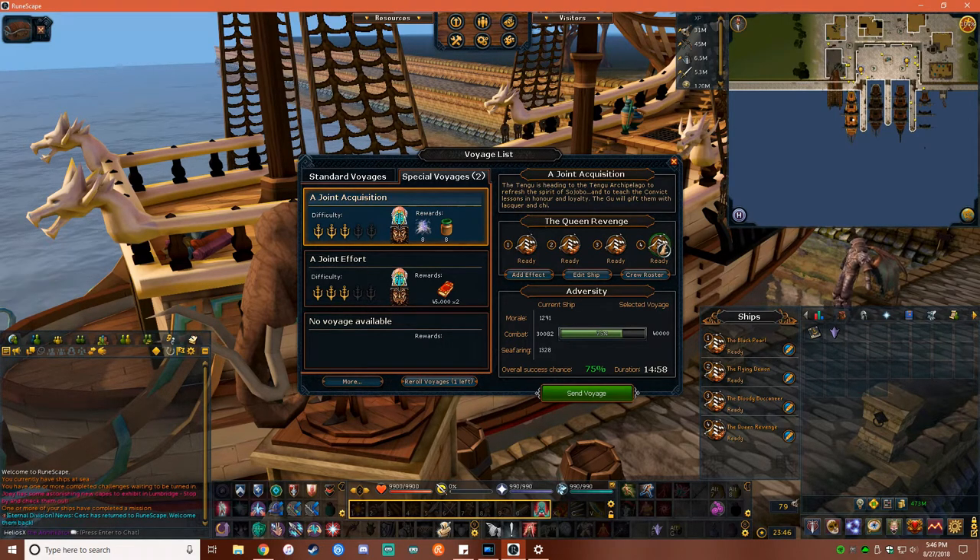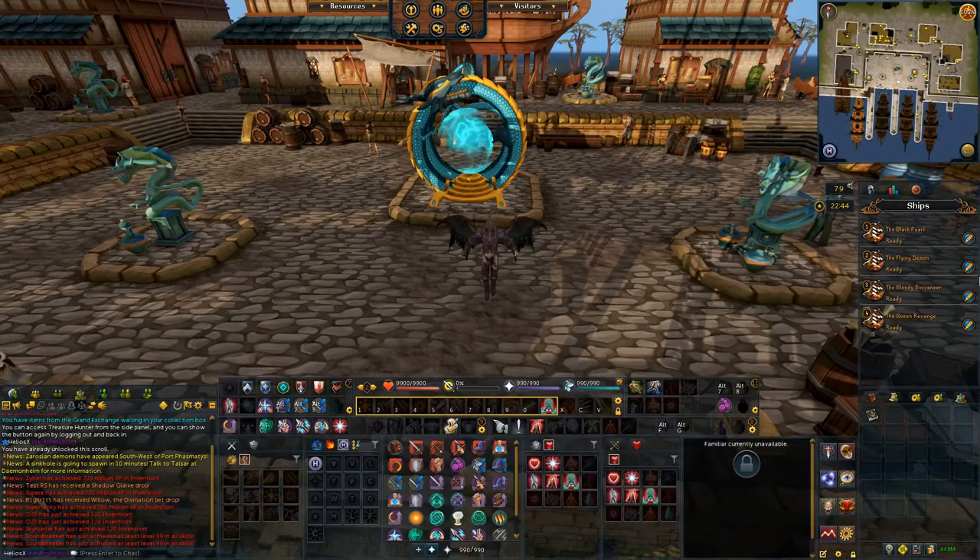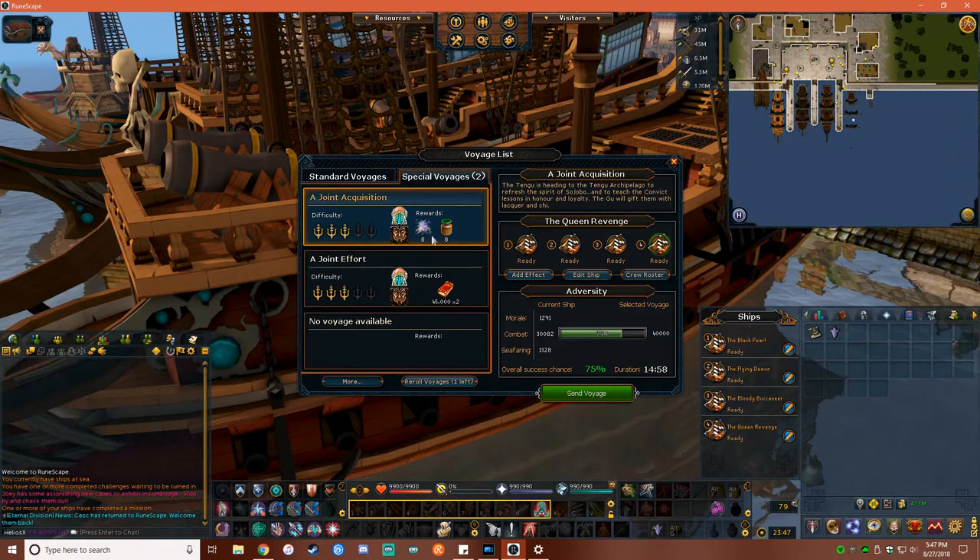The Convict also has a chance of creating a joint voyage with the Tengu, which gives both Lacquer and Chi. You would use your combat ship to complete this voyage, and if successful, you can eventually store up enough Chi globs to craft the tradable Seasinger's Hood — which requires the Seasinger's Hood scroll and gives you a fourth avenue to make money. The appearance of this voyage is extremely rare, but it does happen, so whenever it does, take advantage of it and send that voyage.